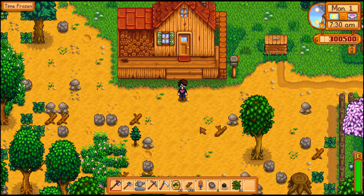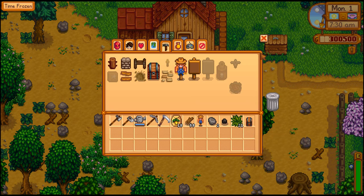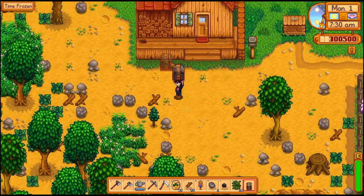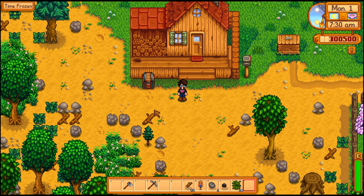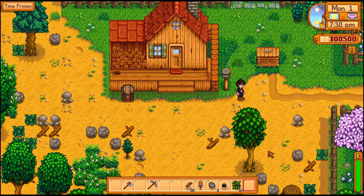Tip number two: on day one, make sure you make a chest, and when you go out around town, don't carry around all of your tools. New players don't seem to get this initially — I didn't either. Chop down some trees, get 50 wood, and place a chest down. You don't need your axe constantly, you don't need your watering can once you have a weapon, and you definitely won't need the scythe. It just clogs up your inventory unnecessarily.